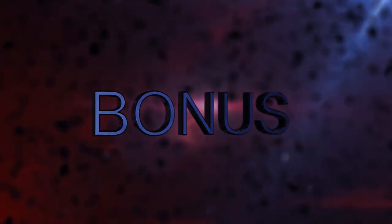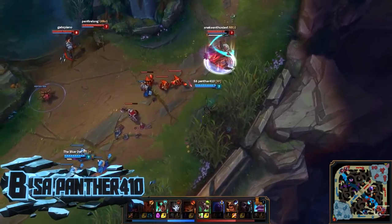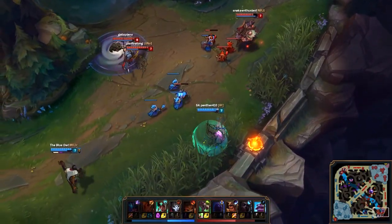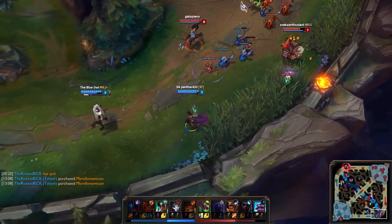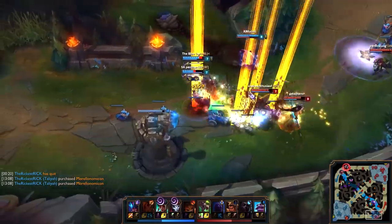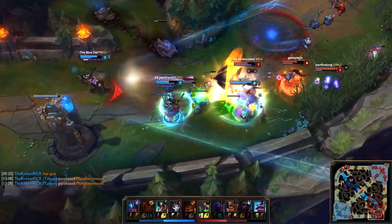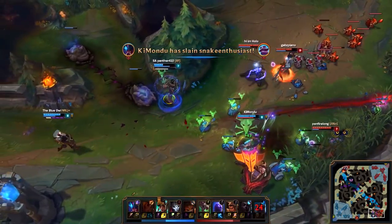And the bonus play goes to SA Panther on Karma. Don't you hate going aggressive right when their jungler shows up? Well, worry no more. With this simple life hack, you can fend off any potential ganker coming to your lane. Xen is pretty upset that he got pranked, so he goes in anyway, but Panther's life hack bought him just enough time for Rek'Sai to show up and turn the tables. Also fun fact — this is a Diamond 1 game.